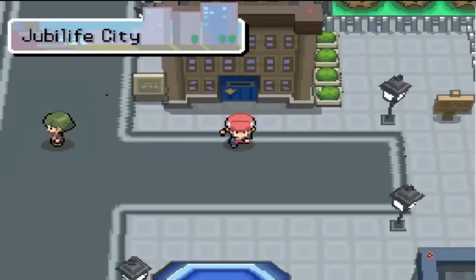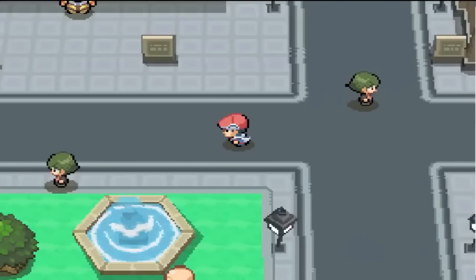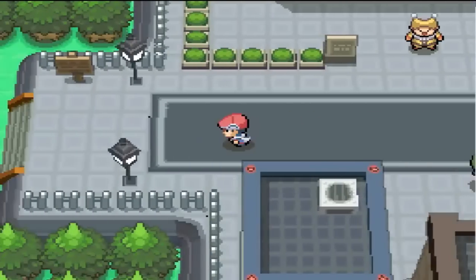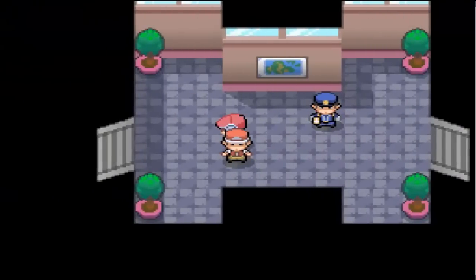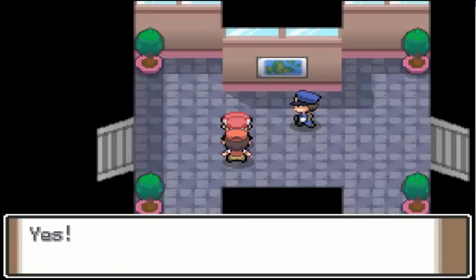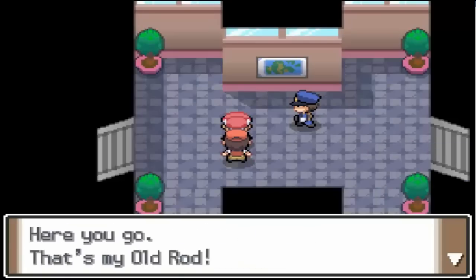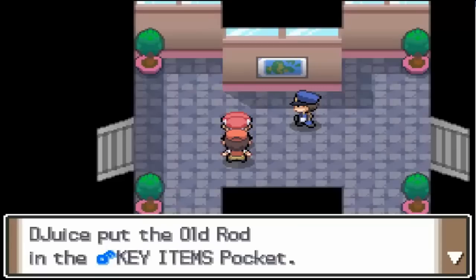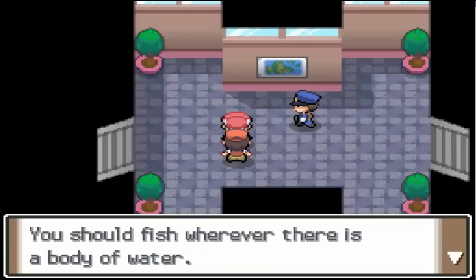We're not going to catch the Pokemon yet — we have one more thing to do. I'm doing this for your benefit because it doesn't really help me out right now, but if you guys are following along, I'm going to treat this a bit like a walkthrough. You're going to want to talk to this fisherman over here who will give you the Old Rod. The sad thing about the Old Rod in this game is that it has a 100% chance of catching a Magikarp. So if you guys love Magikarp, you go for it — but otherwise, it's not really worth it.